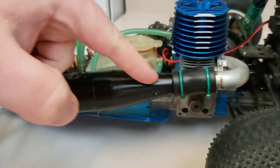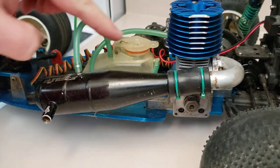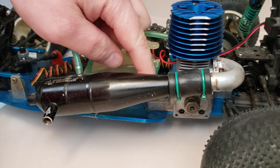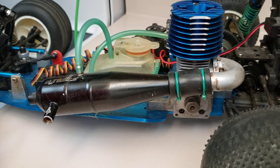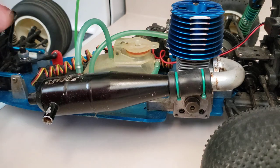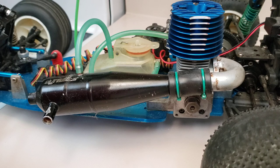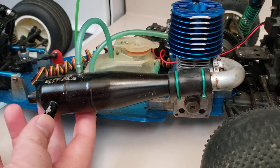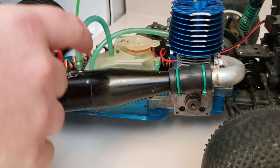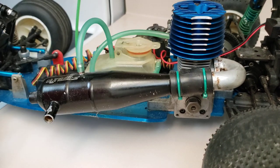If you have any sort of exhaust leak, it doesn't matter where it is, or if your tank seal is not good, or your tank is cracked, or your fuel lines are leaking, you're not going to get any fuel pressure. Remember, it needs exhaust pressure to build fuel pressure. So if there's any sort of leak anywhere, it won't prime. Most of you know: you stick your thumb over the exhaust and you turn the engine over — that'll pressurize the tank and send fuel to the engine.